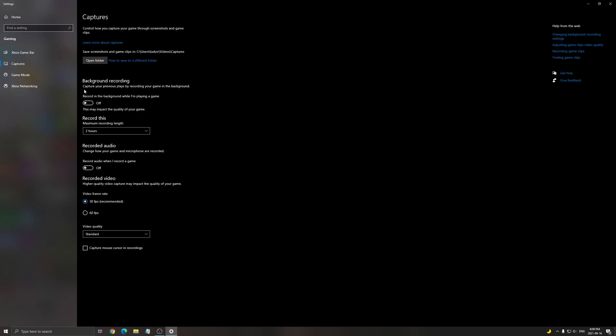For capture settings, I recommend putting background recording at off and recorded audio at off. Another thing I recommend: don't use any overlays — the Discord overlay, AMD, and Nvidia Highlights and stuff like that. Just remove them, as they also cause stuttering in the game.